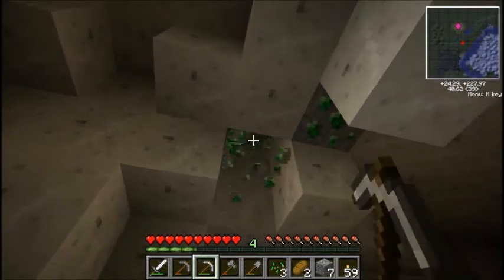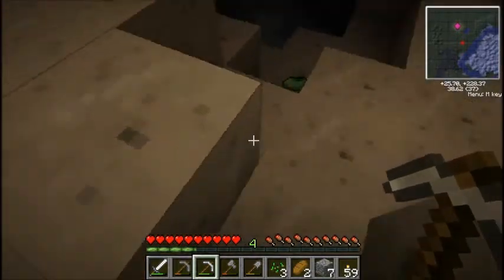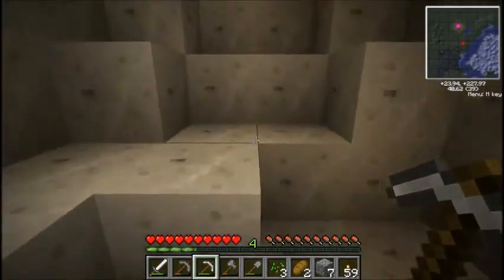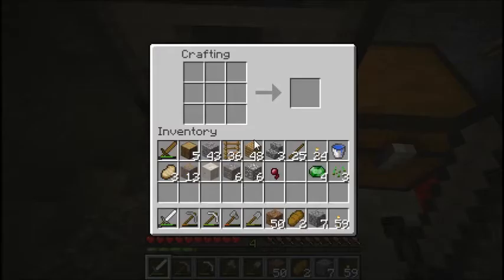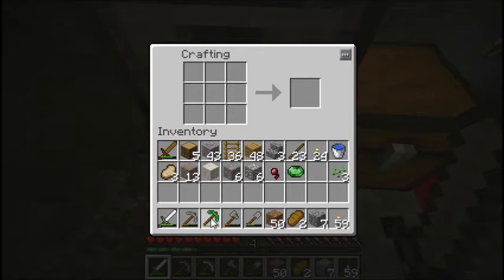I need iron. I'll go back up and craft an emerald pickaxe. Back in my lair, making an emerald pickaxe. I've got one more emerald, so I may as well make an emerald shovel too — be a little more efficient.